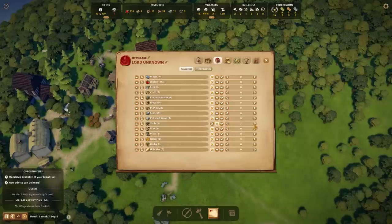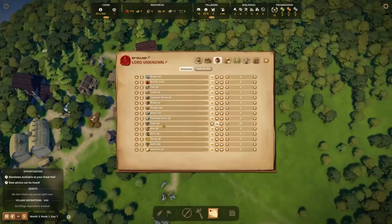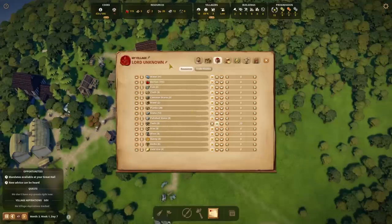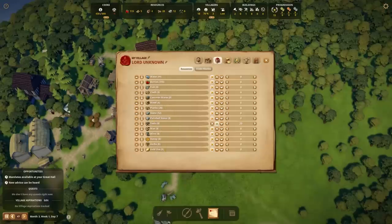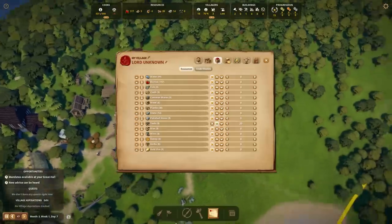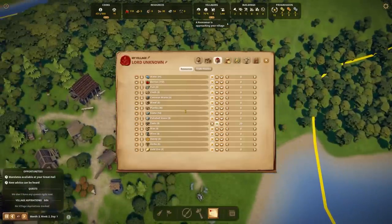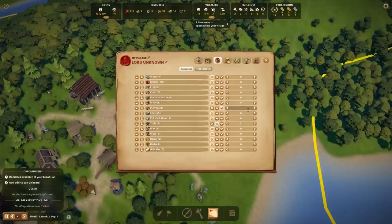On this screen we can sort of designate how much we want. If I were to say I always want 20 tools, then I can sign up to buy them, and they will just do this with merchants. We can see that we might get up to other resources soon. We don't really have enough wood, but let's say we'll sell our planks because planks are kind of an industry we're good at — sell anything above 50 planks.